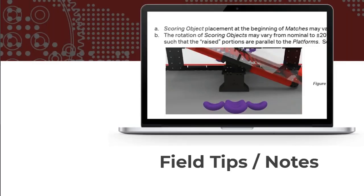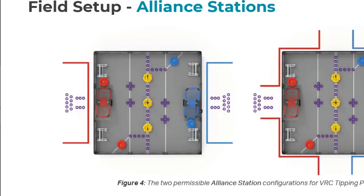Field notes: there are two alliance station options — your standard side-by-side VRC setup and a socially distanced setup. The socially distanced setup does cause some issues with audience sight lines, but the theory is that if you're in a region where you have social distancing preferences, you're probably not having a stands with 10,000 people in them to begin with.